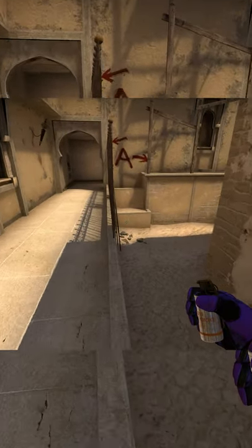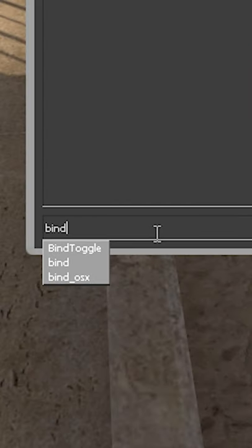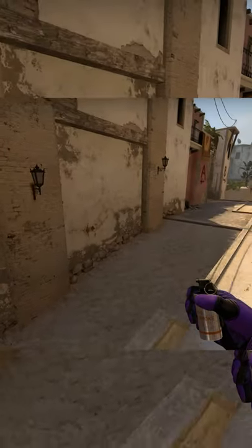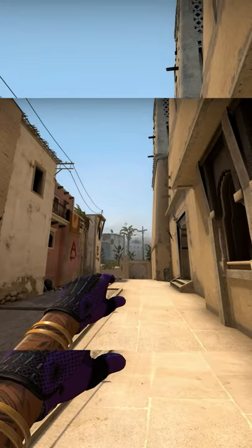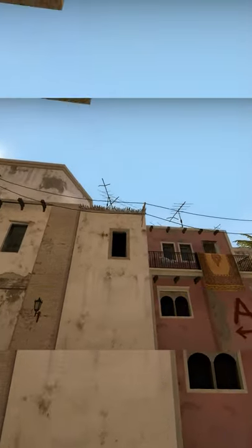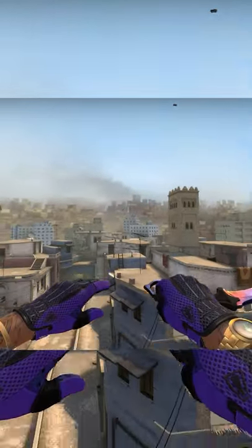How to set up a jump bind in less than five seconds. Open up the console and type in: bind space v space minus attack. This will automatically set it up so every time you hit the V key it automatically throws the smoke. The way you want to do this is press V and spacebar at the exact same time. And it's that easy — thanks for watching.